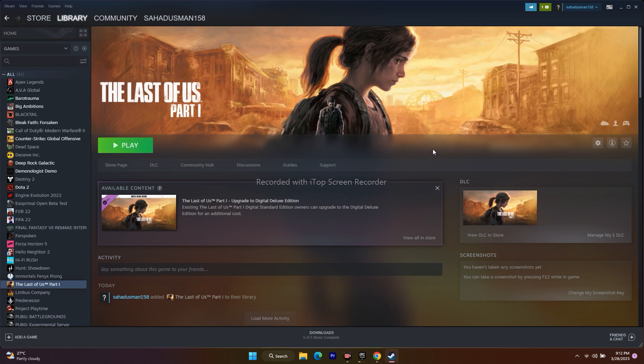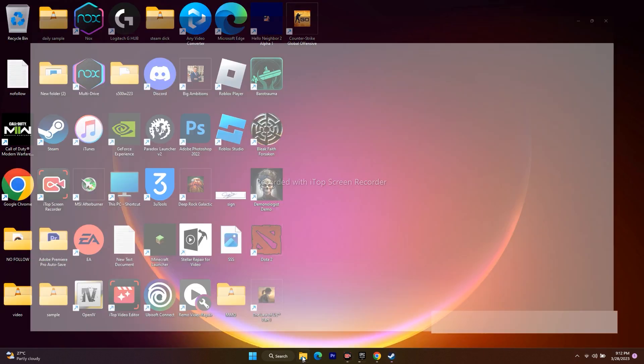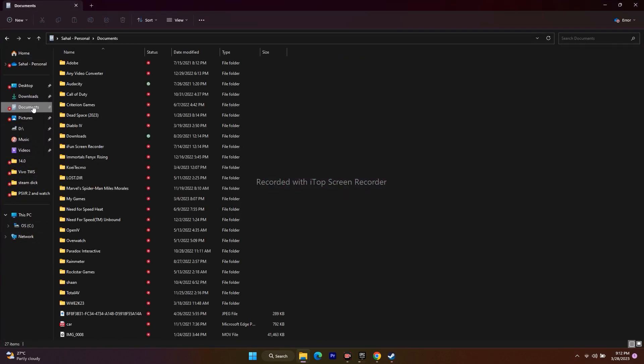Next, we need to delete the saved game file. Open File Explorer and go to Documents. Find the Last of Us folder and delete it. Keep in mind that you will lose all your game progression when you do this. Once the folder is deleted, close File Explorer and try to play the game.